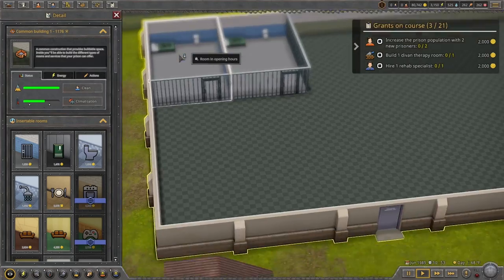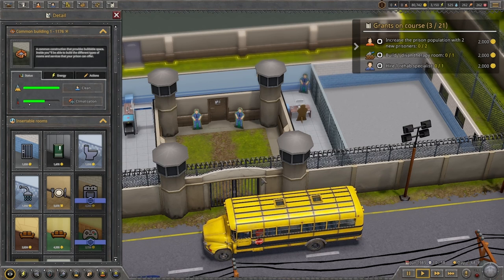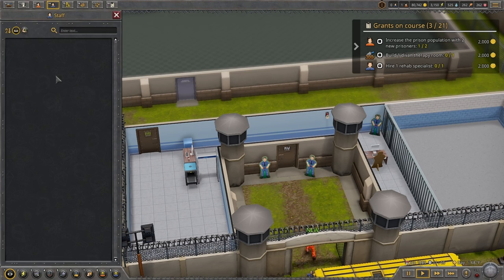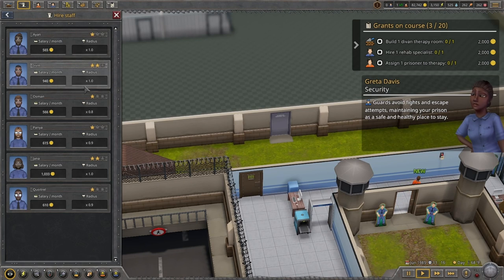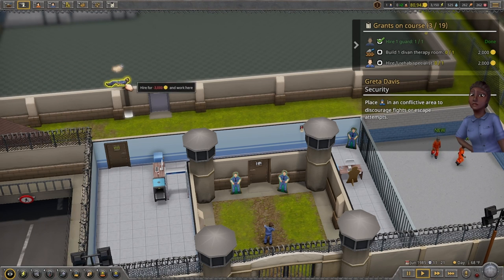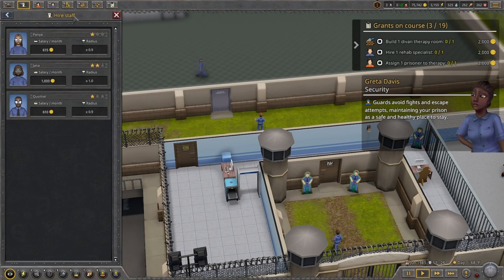It definitely has a bit of Two Point Hospital vibes - with the announcer too, I think it's the same person, it definitely sounds like it. We're gonna get some new prisoners so I should hire some guards. To hire, it's F2 for the shortcut. I'm gonna hire some guards and place one there, one in there, one here - let's go with that.